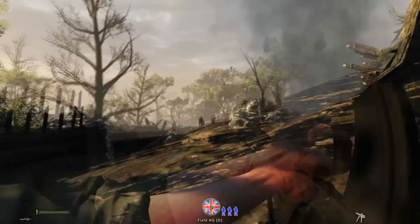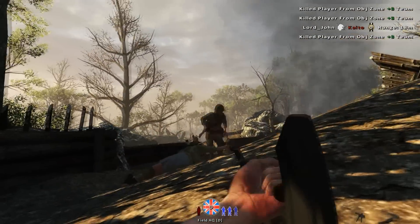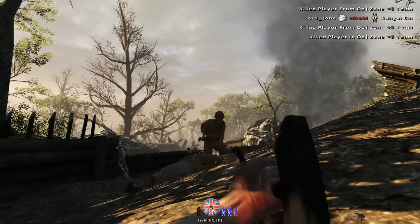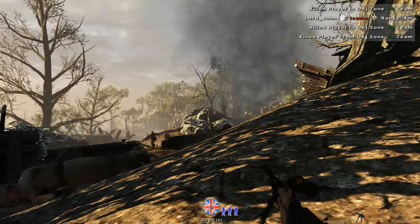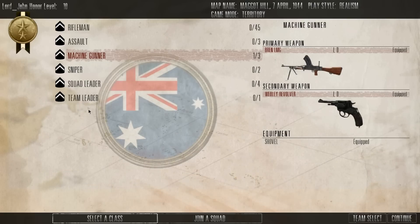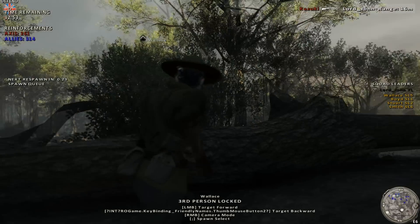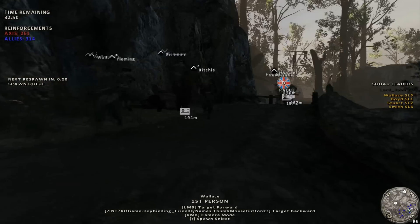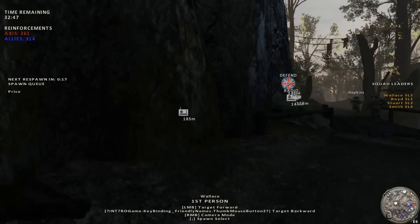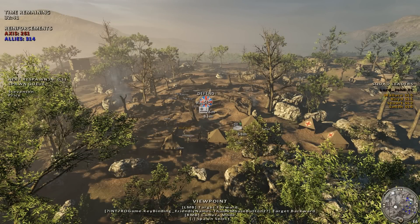I usually don't use the Japanese machine gun because it's so — as you see — half my screen is covered. Oh my god, they're coming all over the place! I think we're going to have to go with Team Leader and put down artillery — that'll look nice. We've got quite a few people stuck back at spawn. The Japanese are crawling all over the hill. Looks like I'm going to put down the artillery slightly on the left.